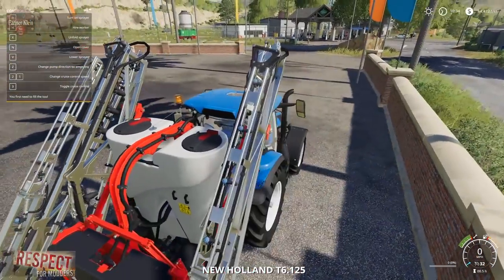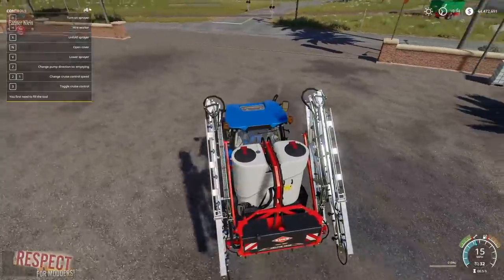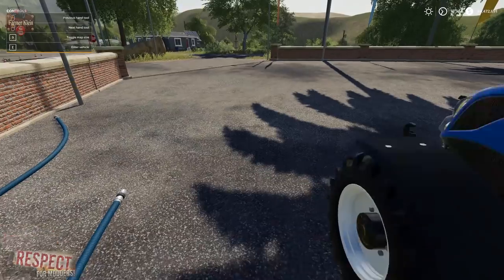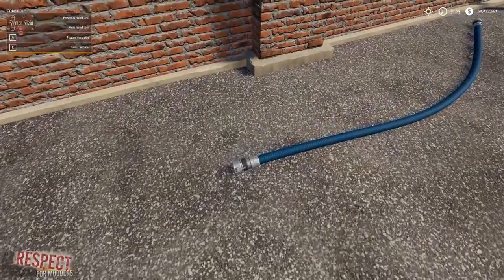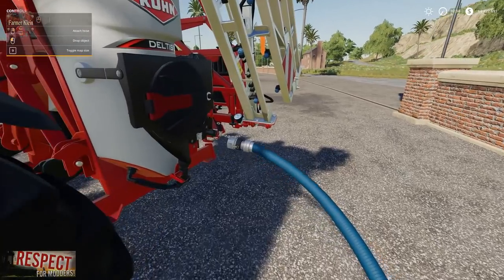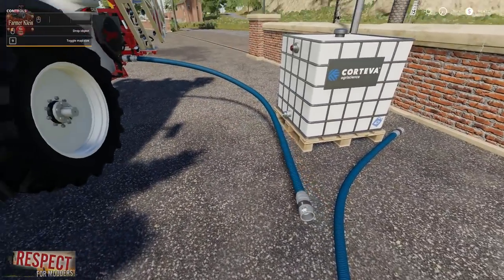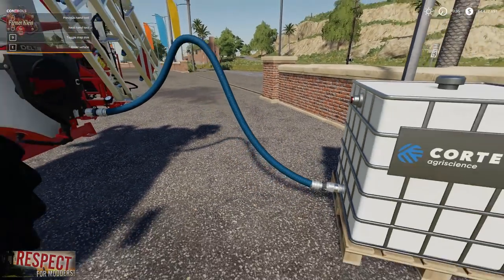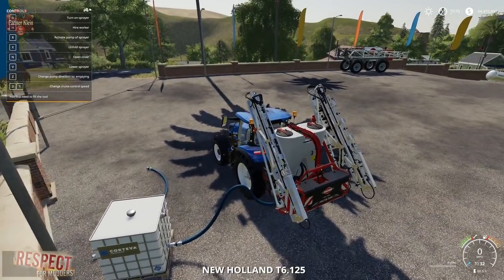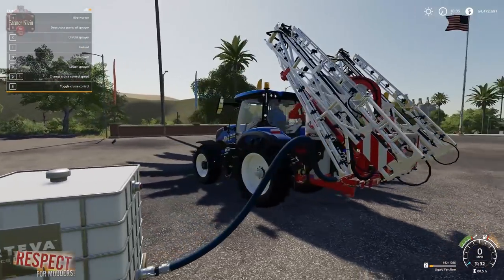We've got a couple of fertilizer sprayers here — pretty much any of the in-game fertilizer sprayers are going to work for this. With the in-game options, pulling up next to this and hitting R to fill is not going to work with this mod. Let's grab this hose, find the hose attachment on the sprayer — that can sometimes be a bit of an adventure. Attach the hose to the pallet, attach the hose to the sprayer, then activate pump, and now we are filling our sprayer with product from our pallet.